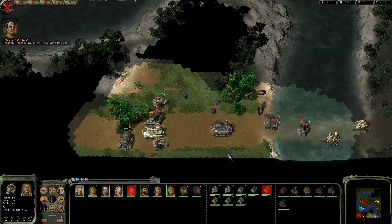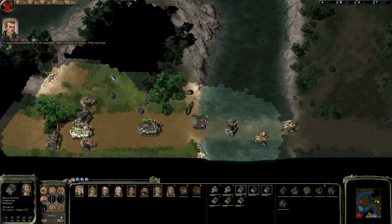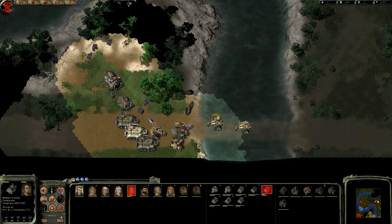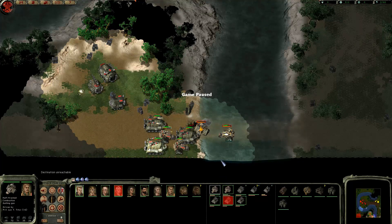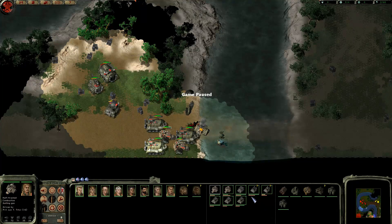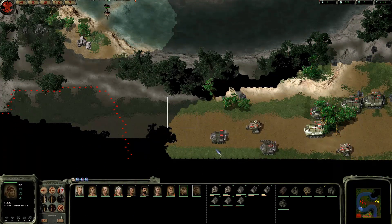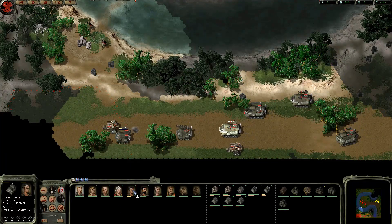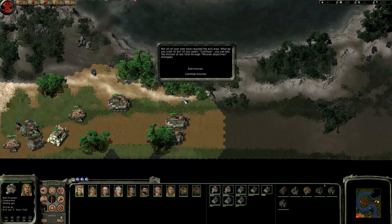Yep, we got ambushed and they're behind us — got the ambush from the front too. 'Holy shit-faced pillow biters. They won't let us go.' 'It would have been better to let them pass. Now we have no choice — they must die.' That wasn't as bad as I thought it would be. Although our cargo truck driver is pretty badly damaged — he's hurt a lot from that buggy call.